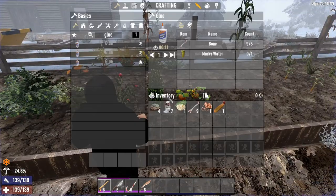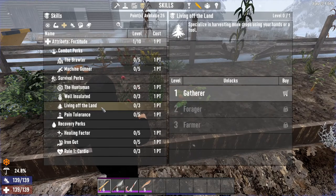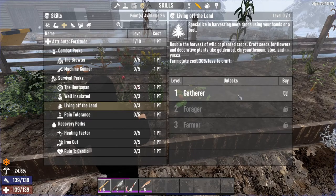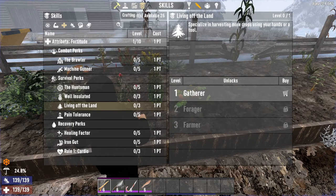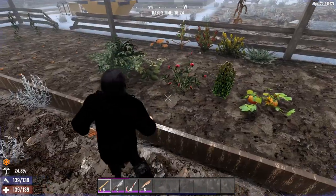With the new Living Off the Land perk, you will notice there are a few different abilities. Gatherer doubles the harvest of wild plants or planted crops, lets you craft seeds for flowers and decorative plants like goldenrod, aloe, and yucca, and farm plots cost 30% less to craft. If we go into our crafting menu and look at farms, we'll only need 60 clay soil, about 10 nitrate powder, about 6 rotting flesh, and 1 or 2 wood.